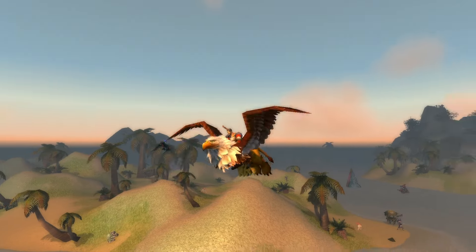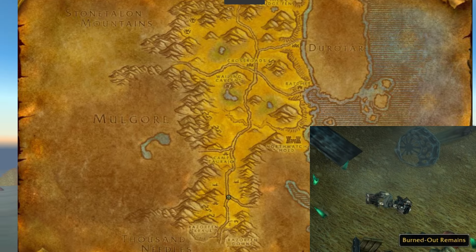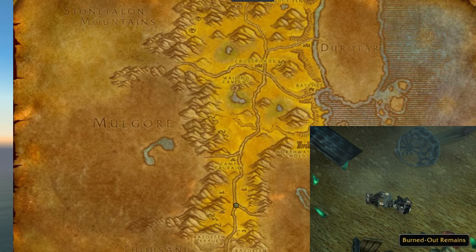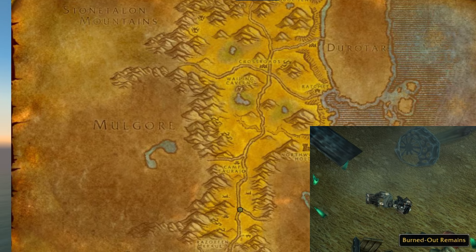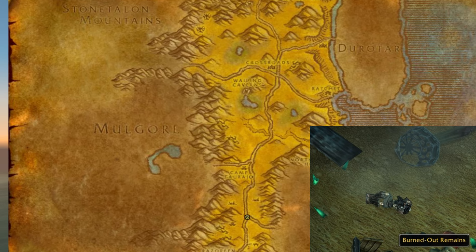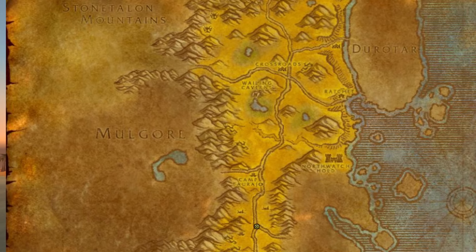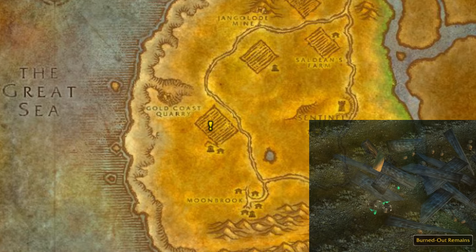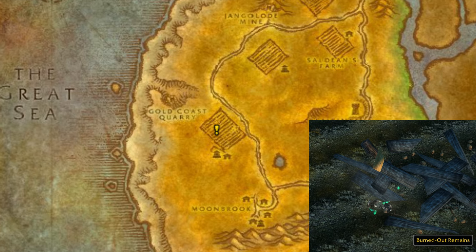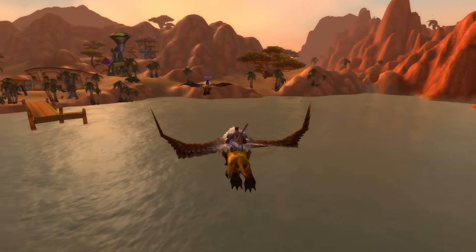Now the Horde players will start their quest chain where we just left off for the Alliance. So as a Horde player, you go to the Barrens, again follow the route south to Camp Torajo, and you'll find the same burnt out tower. Amongst the tower you'll find the first step of your quest, and it will give you the quest with that note you found. Now as a Horde player, step 2 is reversed from the Alliance — you will have to travel to Westfall. Go to the Alexan farmstead, and in the middle of a field you will see the same wreckage. Hand in your quest and pick up the second quest called Stepping Stones.